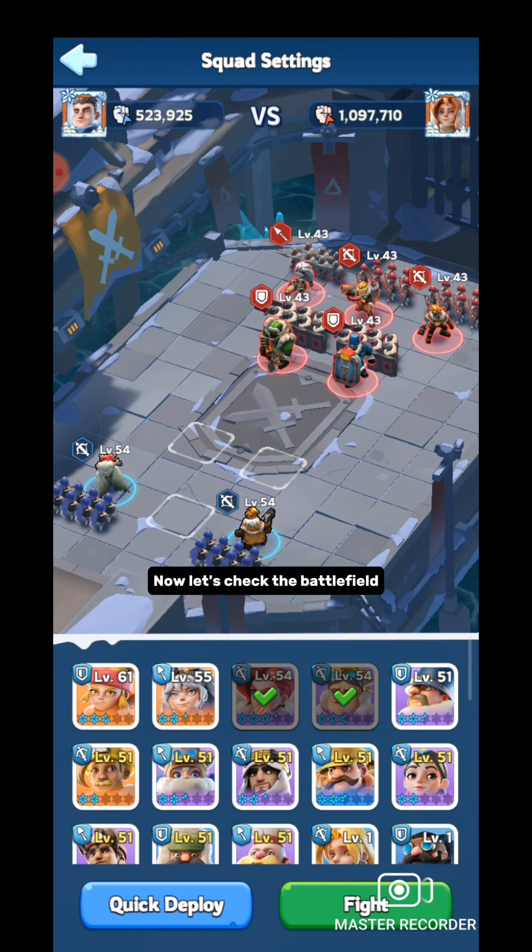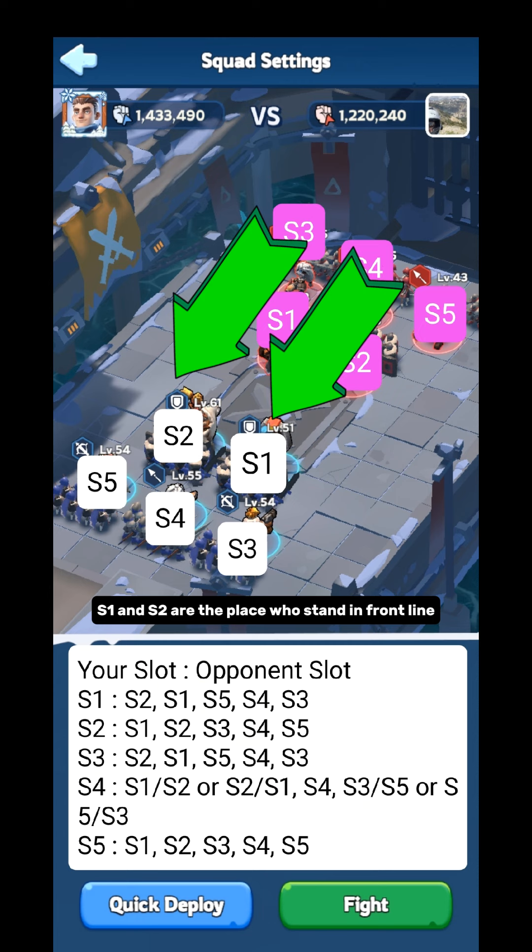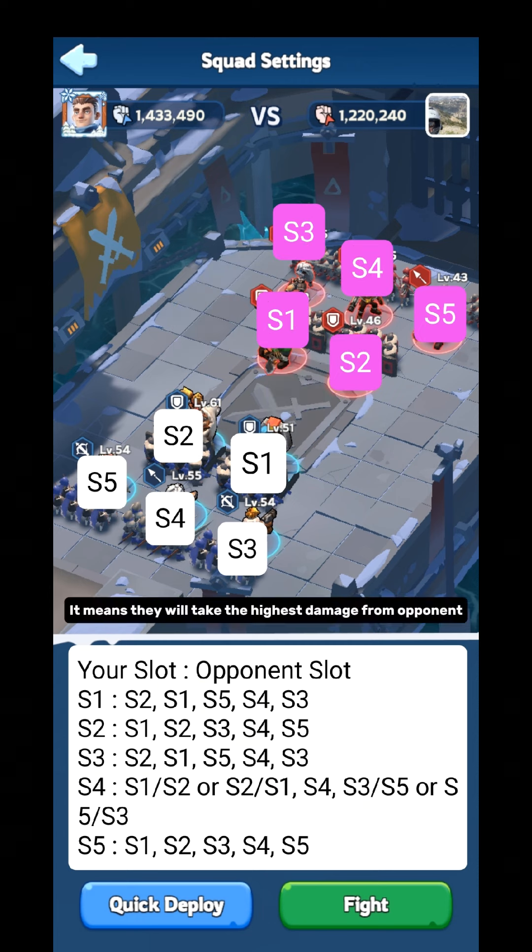Now let's check the battlefield. S represents slot — remember the numbers, we will need them again in the video. S1 and S2 are the positions to stand in the front line, which means they will take the highest damage from the opponent. So we should place a tank-type hero in S1 and S2.